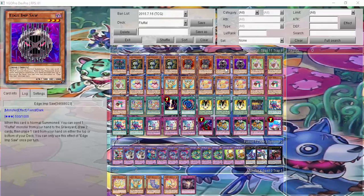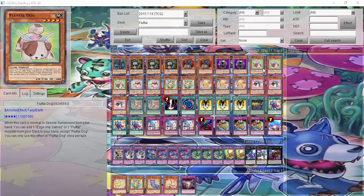Saw, where I can ditch a Fluffle monster from my hand to the graveyard and draw two, though I put one card from my hand to either the top or bottom of my deck. It's a little downside, but I like that extra draw just in case. Three Dogs, where I can search for either an Edge of Sabres or another Fluffle monster from my deck and add it to my hand.